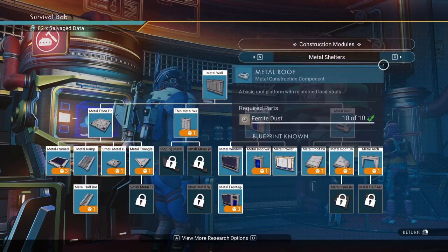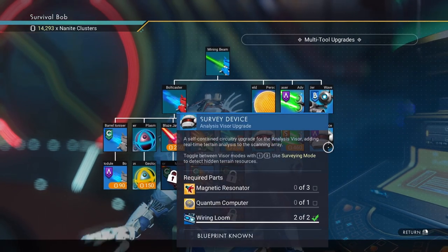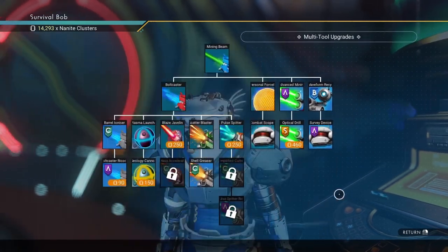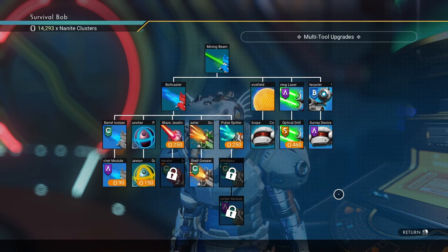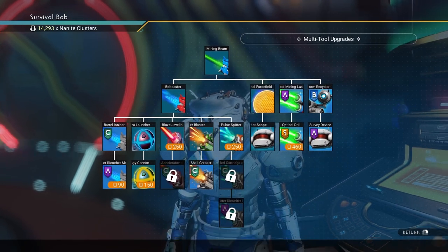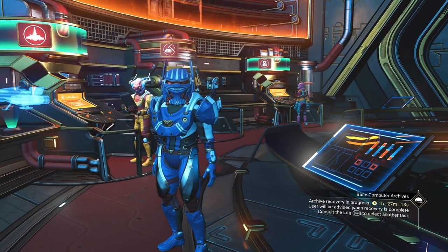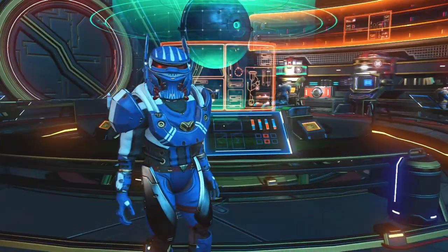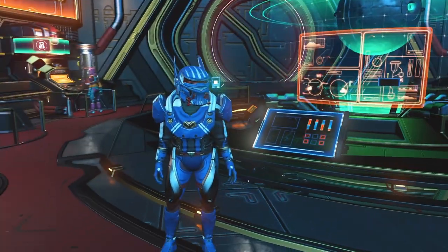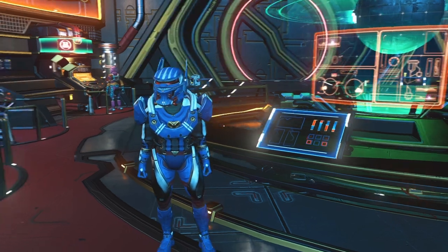The other thing you're going to need is the survey device, which you get from the vendor on the other side in the back of the Anomaly — we've already got that, so just make sure you've got the nanites to purchase it. Now that we've got our mineral extractors, supply depots, and survey device, we've got to decide exactly what we want to mine.